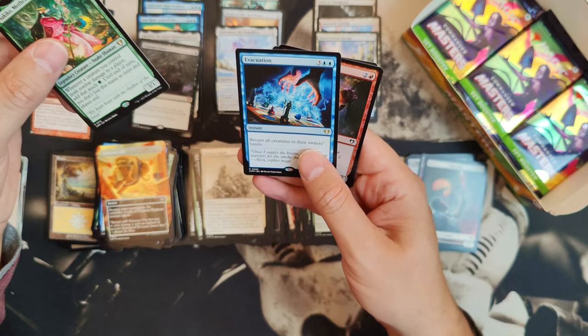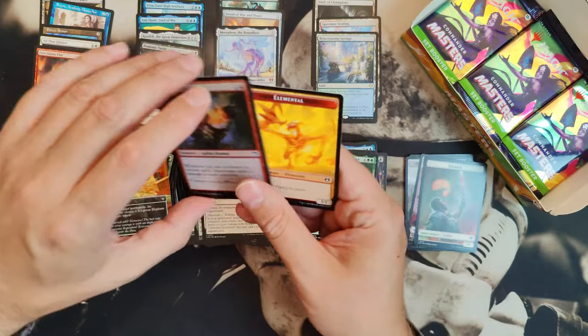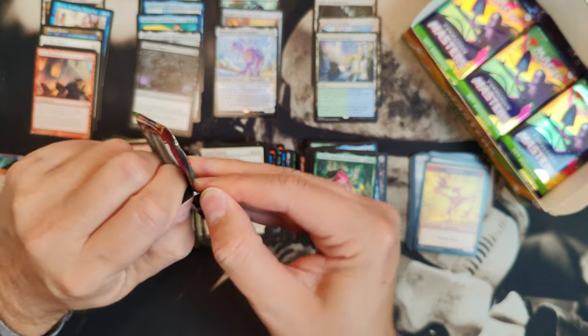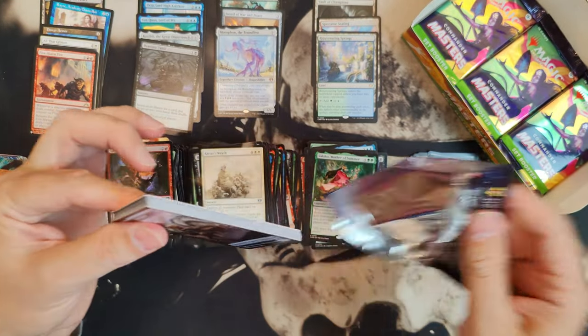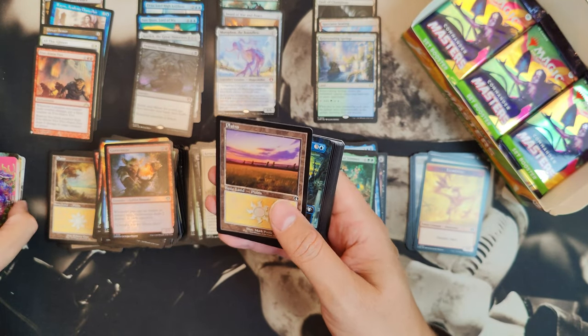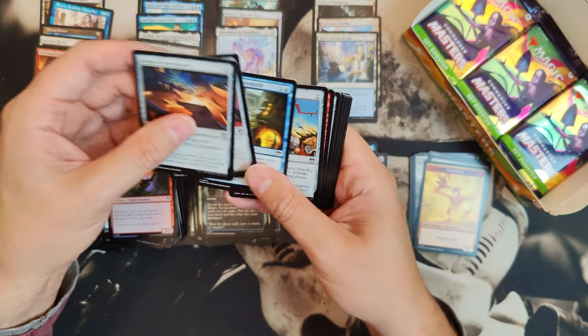And Evacuation — return all creature cards to their owners' hands. That is such a nasty card, especially if you're playing a token deck and somebody does that to you. It's from Mirage or something — one of the older sets. Apparently it's not on the reserved list.